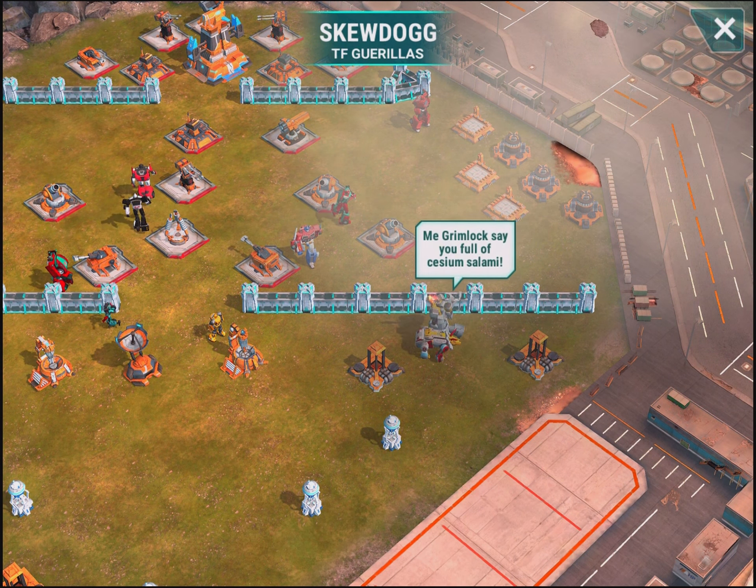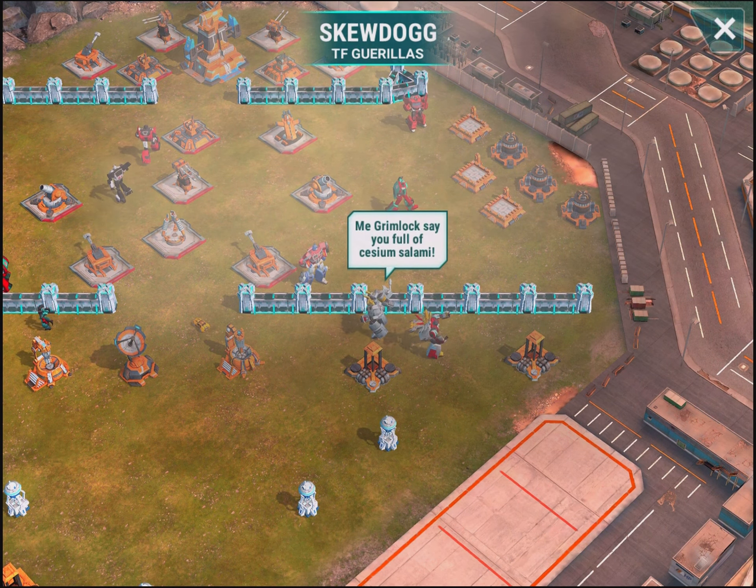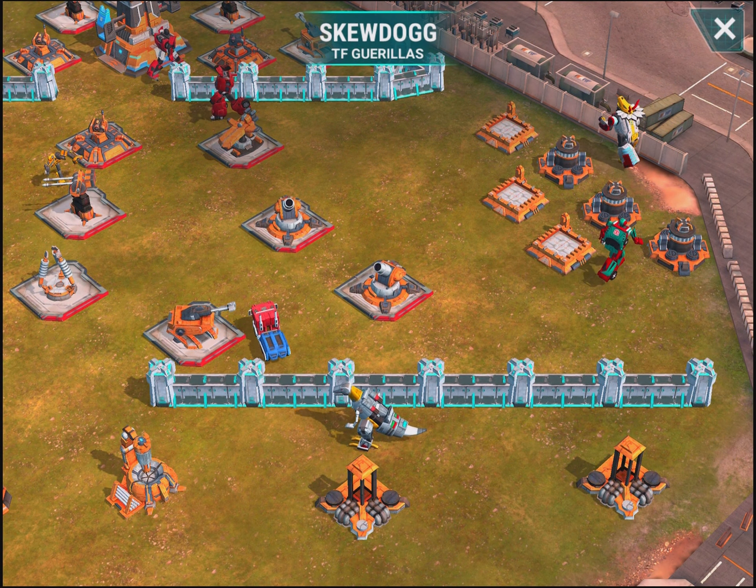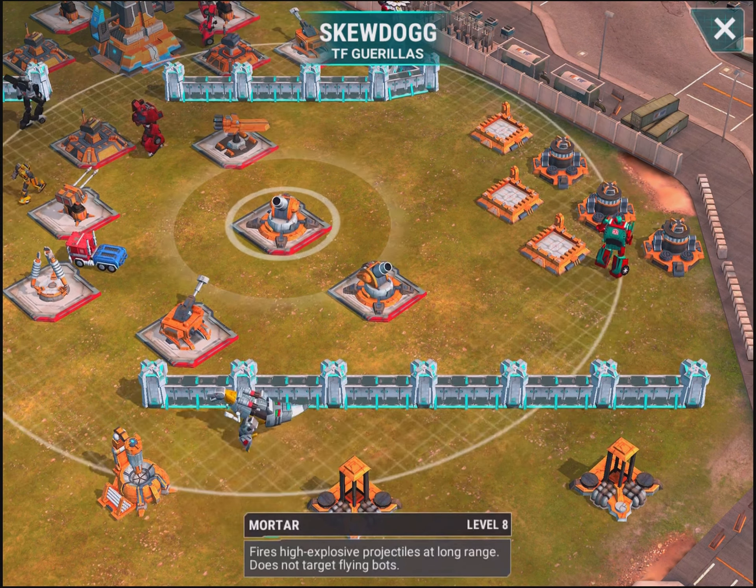It still can be countered, and you could still try to go from the right side. I'm personally going to suggest the right side, even though the defenses are stronger on this side, just to take them out beforehand.